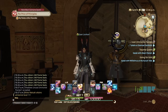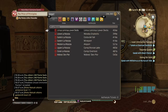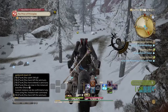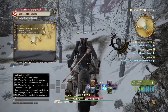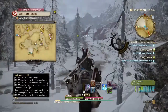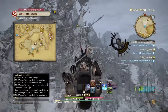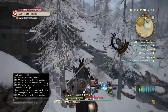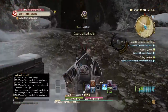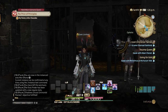From the aetheryte in Coerthas Central Highlands, go straight south then west. Alternatively, from Mor Dhona come straight east. The quest to unlock Aurum Vale is also nearby — we'll do that after Dismal Darkhold. Since I can't unsync this dungeon at my item level, I'll use the Duty Finder. Talk to the NPC there to unlock Dismal Darkhold, complete the dungeon, and come back to your Grand Company to talk to your commander and finish the quest.